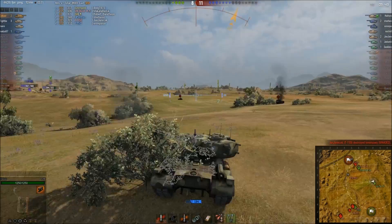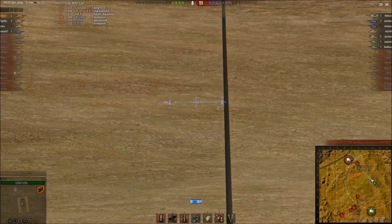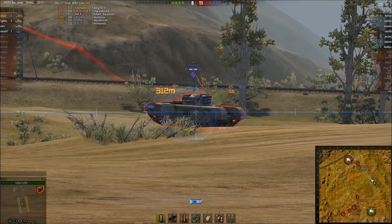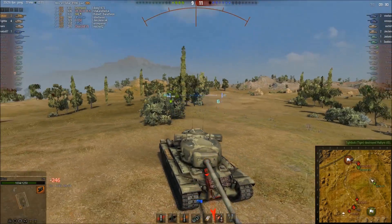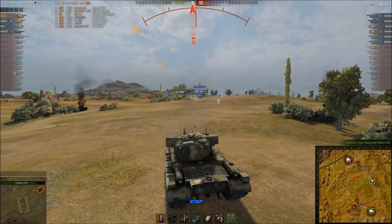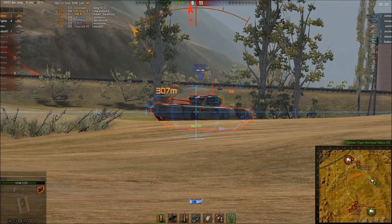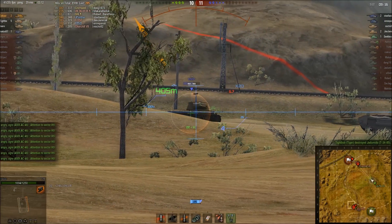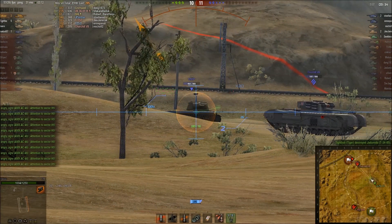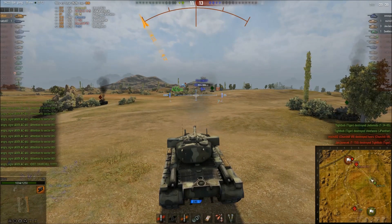So the Churchill on our team decided to push — and he's an absolute liability. I take one shot at the Churchill-7 enemy. That was a big hit from something — 246 damage; it's got to have been the T-25/2. I was aiming for the T-25/2 and saw the friendly Churchill blocking the shot so I went for the enemy Churchill-7 instead. The friendly Churchill-7 rushed and died instead of waiting back — and he had awesome armour.